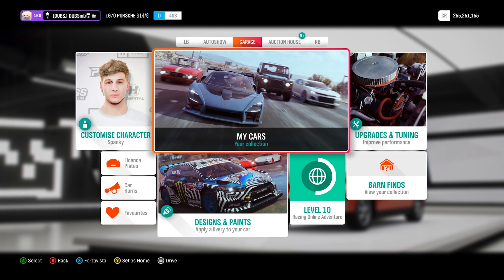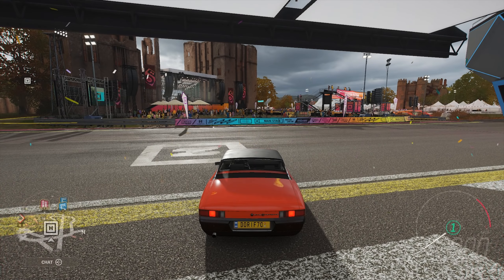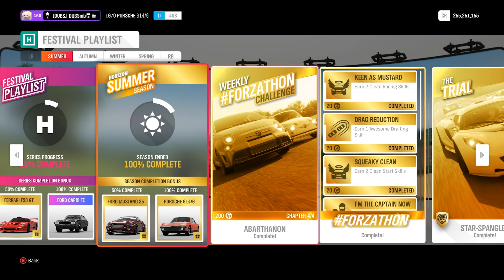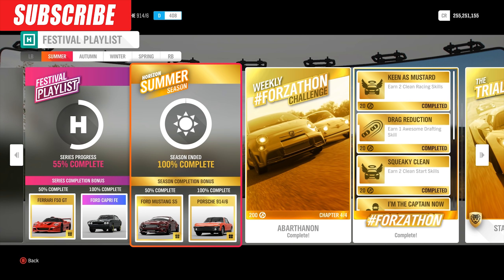This is a very rare car in the game, actually — there's none on the auction house. The only way to get this car at the moment is if you've completed the summer season fully in the festival playlist. As you can see at the bottom left, it shows the Porsche 914-6 if you completed it to 100%, which I have, so I ended up getting this car.